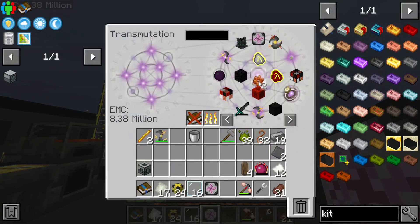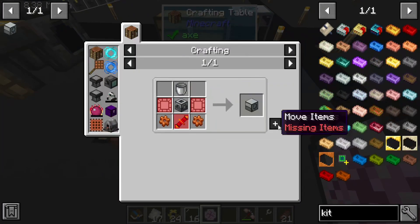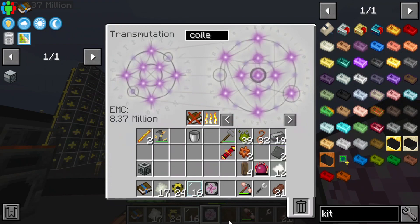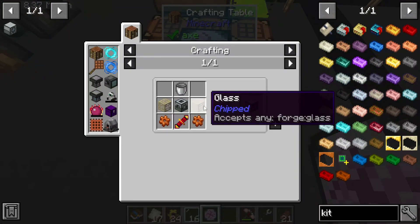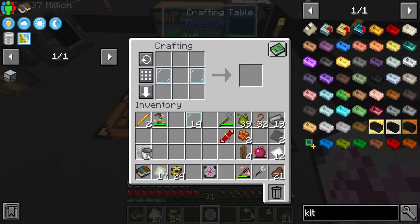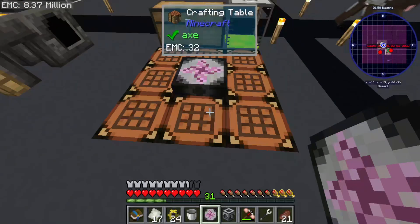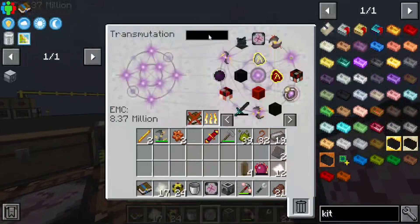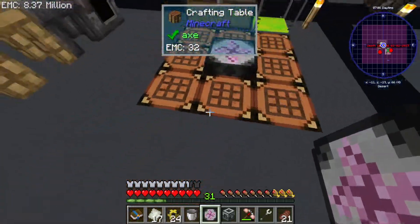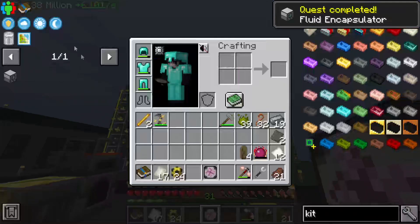We've been waiting so long to use these glass panes and we're only going to use two of them. Wait — it's telling me no? Why won't this take the glass pane? Let me force it — okay there we go. Machine frame, this and this. It won't take it — never mind, they're going back in the chest. I thought whatever I was making took the glass panes but apparently not. Fluid Encapsulator — easy, said and done.